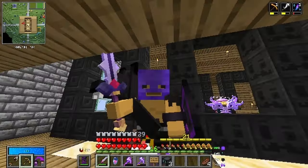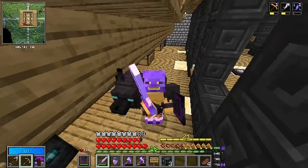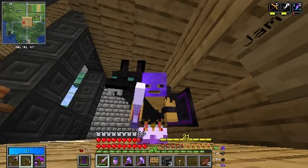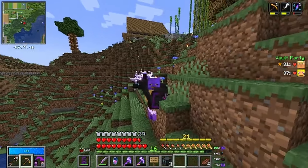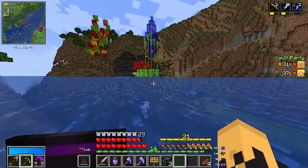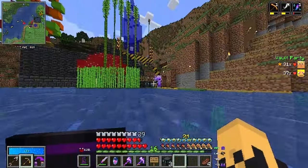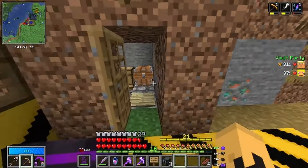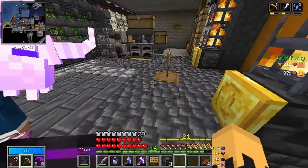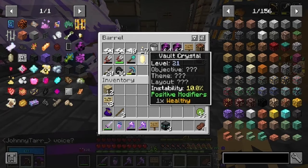My friend has a pretty long sword and it makes me feel a little insecure, but I'm really looking forward to getting a sword as long as his. So let's go do some vaults — that's going to be one of our goals. Me and my friend are going to do a vault together, and I'm going to take you guys through the journey. Let's walk into my house and use one of these JO crystals that I have created.